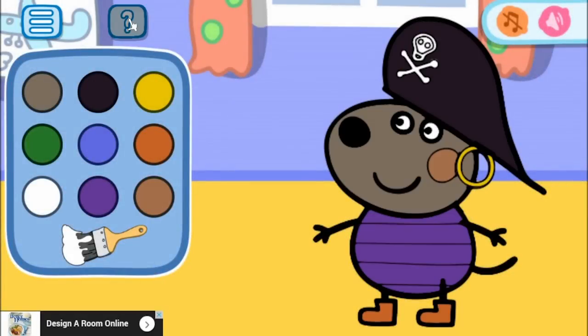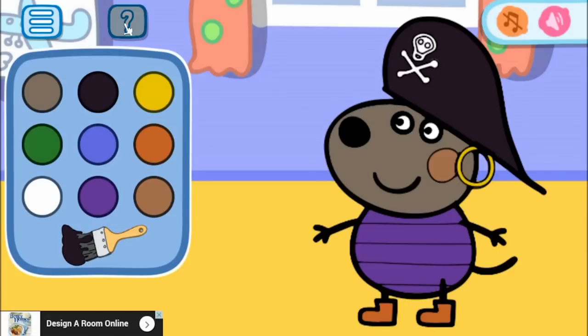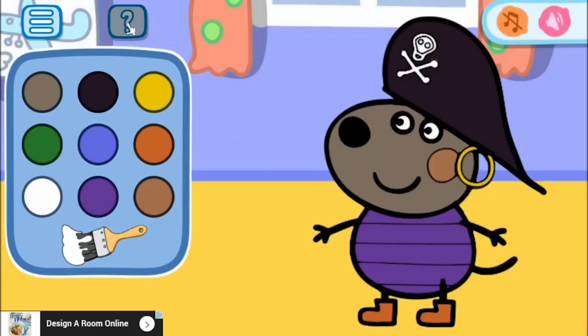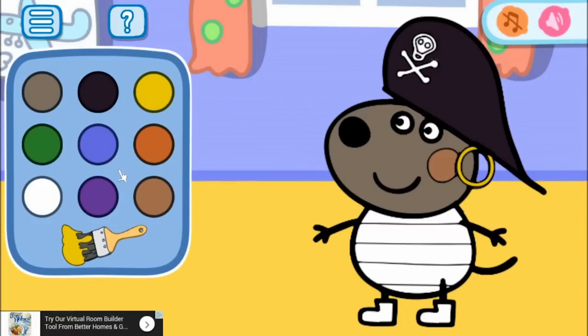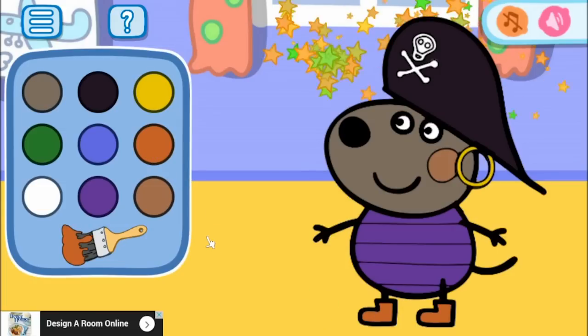We have got Danny Dog, and he has got a black pirate hat — how cool. And he's got a gray face. I keep changing his eye colors — how silly. And then he's got a brown cheek. And he has a yellow earring, like a pirate. And a purple outfit, and then some orange shoes. Nice.